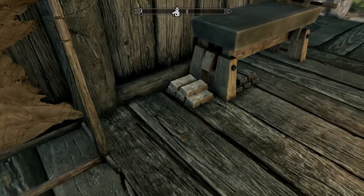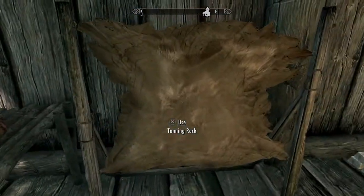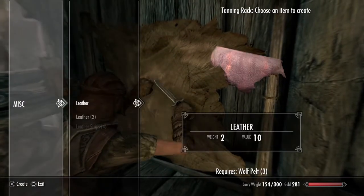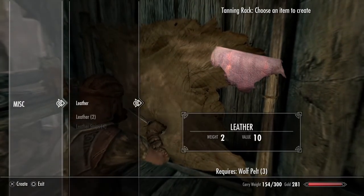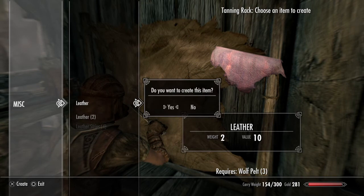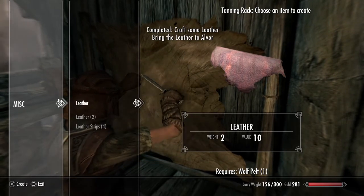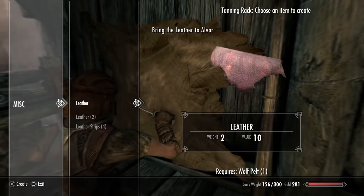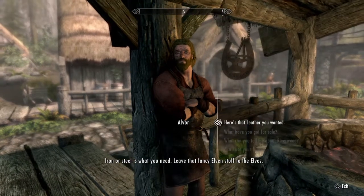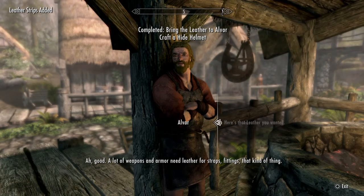We can take these - okay, use the tanning rack and we can turn them into leather. You can bring the leather to our ironер. A lot of weapons and armor need leather for straps, fittings, that kind of thing.